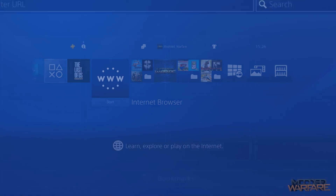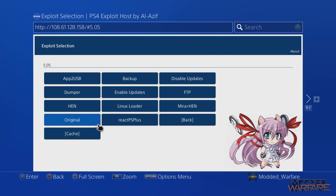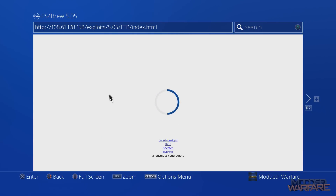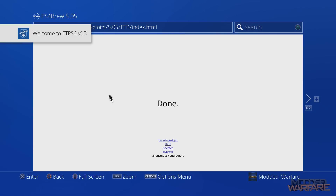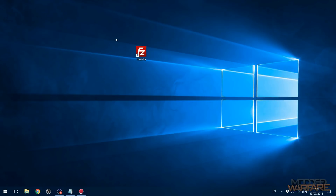The first thing you have to do is go ahead and run the FTP payload from the web kit. We're going to head into our exploit page and go to 5.05. You can follow this if you're still on 4.05 or 4.55 because the process is exactly the same — you would just go into 4.55 and run FTP. When the payload runs you'll get a notification with your IP address — it'll say 'Welcome to FTP' and then a second notification shows your IP. Note down that IP address; for me it's 192.168.1.115.